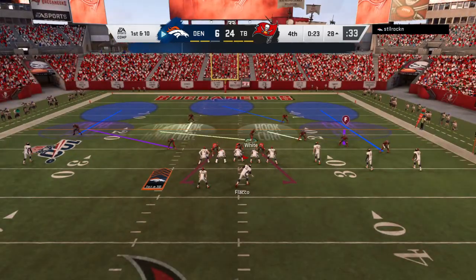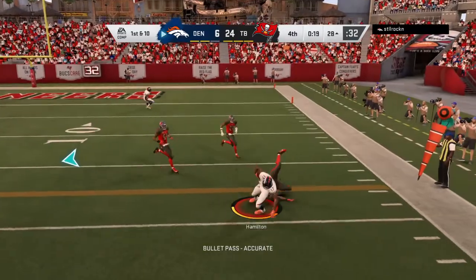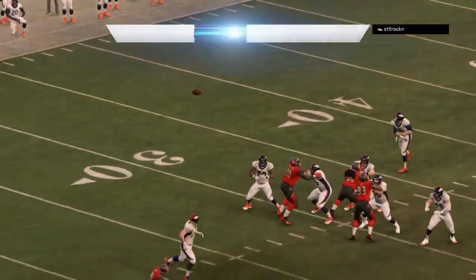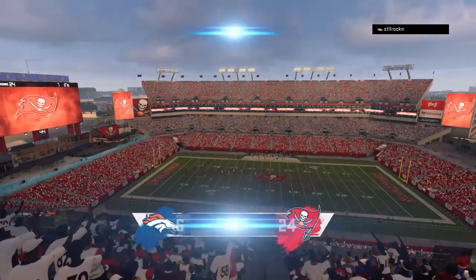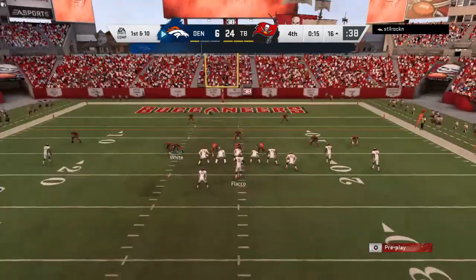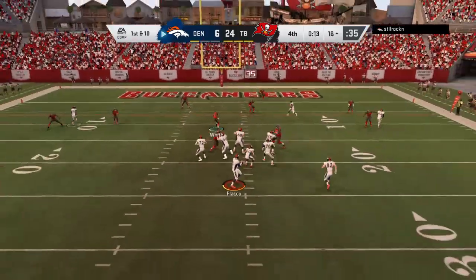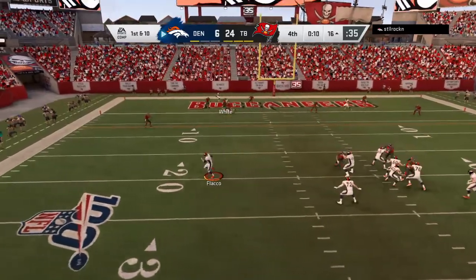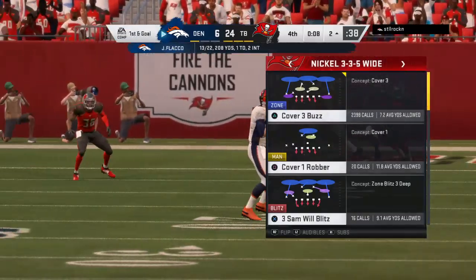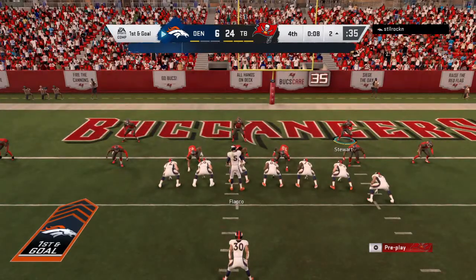First down Broncos. They look to throw on first and 10 with Flacco — he's got this complete to Hamilton and inside the 20 before he's brought down. The Broncos use the second of their timeouts with 15 seconds to play. Flacco will come to the line first and 10 — he's six of seven now on this drive. Setting up to throw, dancing to his left — now he's got it, and all the way to the two-yard line before crossing out of bounds. Back-to-back nice gains — that one for 14 yards and another first.